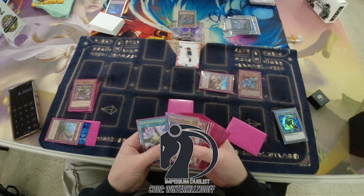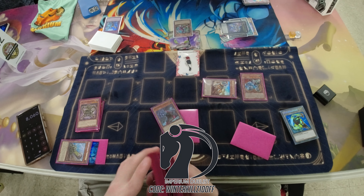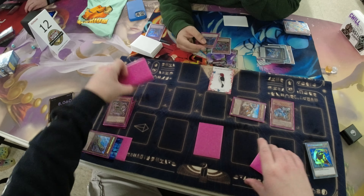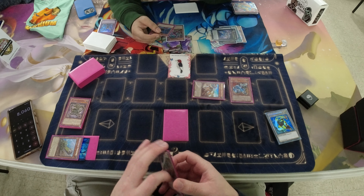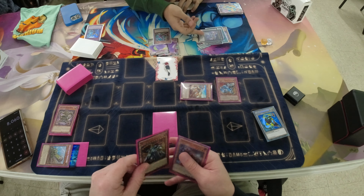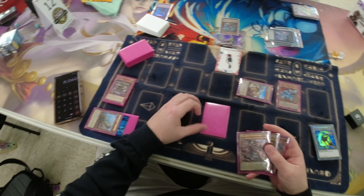We're summoning out Trencher, using Trencher to bring out Harvester. Harvester's going to go ahead and search basically the last piece of the puzzle for the Infinitrak engine, which is Tunneler — most of you guys know this card, but if you don't, it's basically Pot of Avarice for Earth Machines. Now my opponent decides that they want to use Zeus, and I do chain the Imperm there.